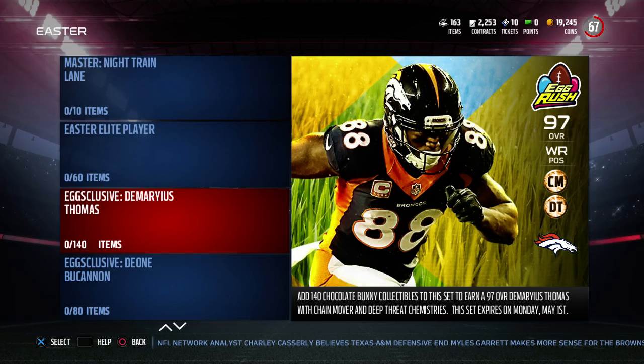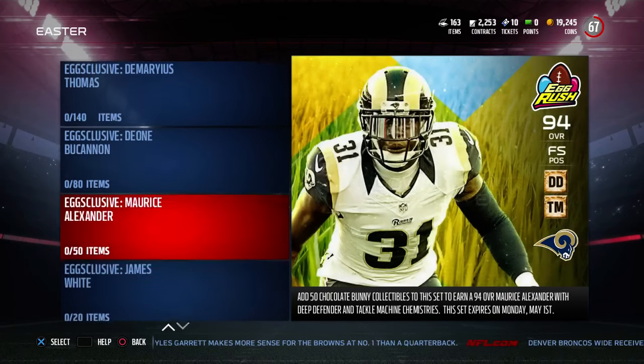I don't understand what the point of this was. Basically you have to open up packs. Their description said: play Easter egg solo challenges, head-to-head seasons, and complete objectives to earn chocolate bunnies, then use them to earn exclusive elite Easter players. But the solos aren't even there.